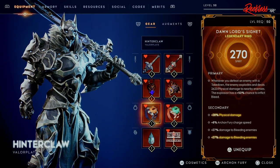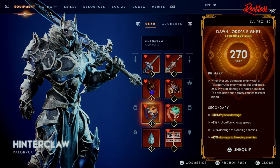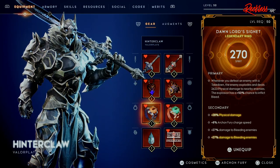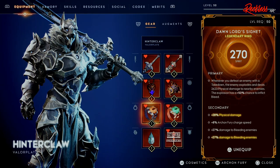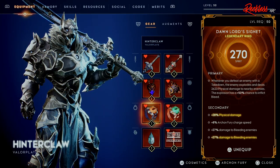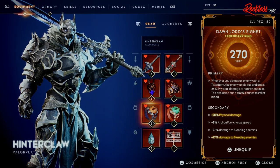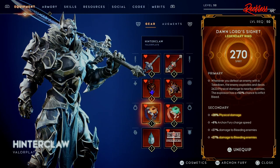For one of the rings, we use the Dawn Lord Signet, a legendary ring that gives 270 Spirit. The primary stat reads: whenever you defeat an enemy with a takedown, the enemy explodes and deals 26-23 physical damage to nearby enemies, and this explosion has a plus 50% chance to inflict Bleed. This is important because when you're doing your northern technique, it tends to knock down enemies, and once you rush to them it leads to a takedown — so that 50% bleed chance is great. The secondary has plus 28% physical damage, plus 8% Archon Fury charge speed, and plus 27% damage to bleeding enemies times two.